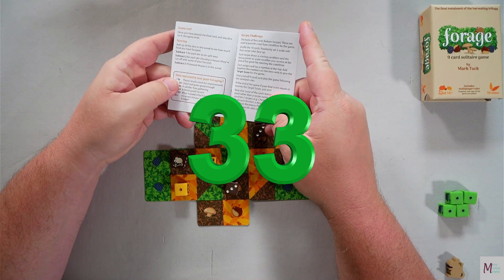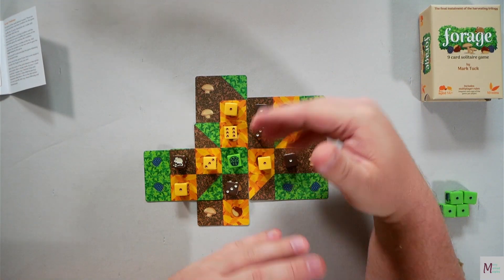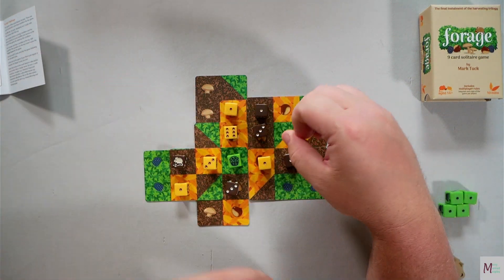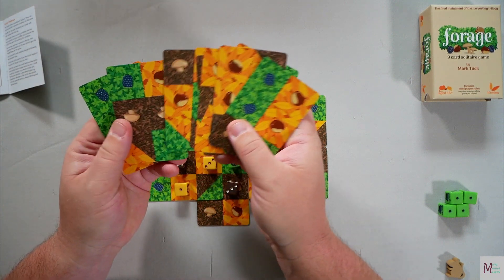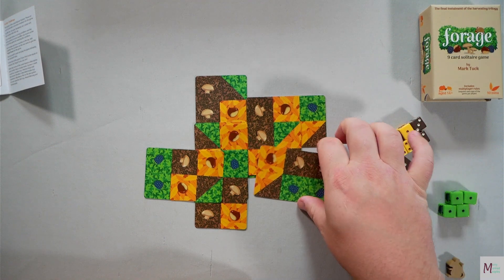Just not quite good enough — right near the bottom. I have way too many ones. I really need to try and focus and build it up tighter to get higher numbers. But again, that could also be that the right cards were more in the other nine. But that was Forage.